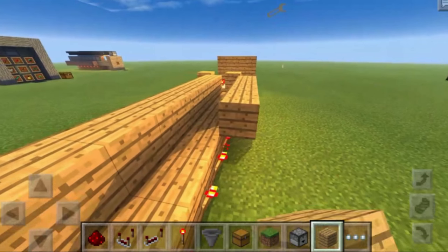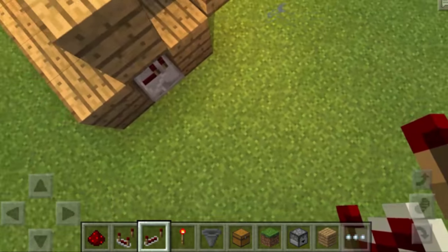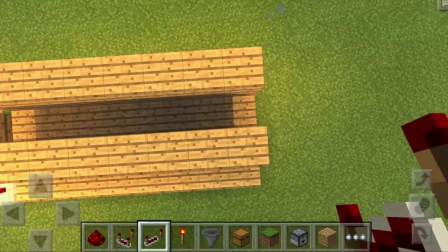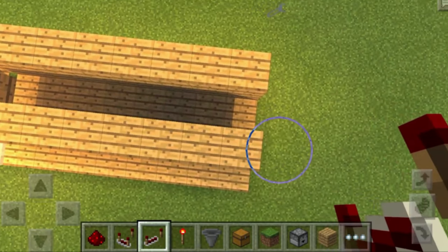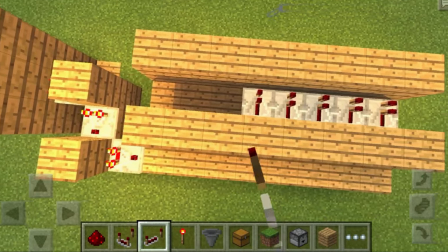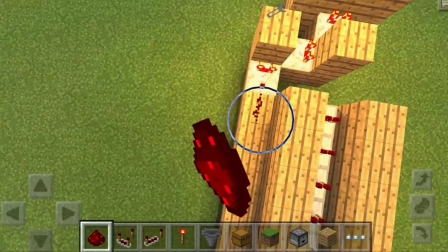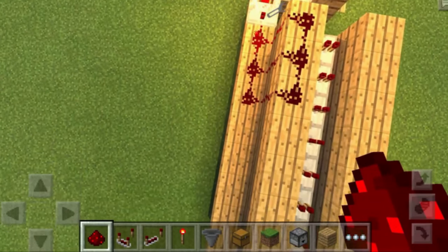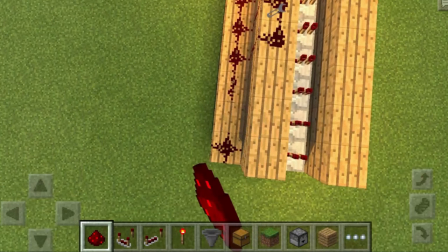Place a block on top of the redstone torch and extend it all the way down to the other side. Grab redstone repeaters and place them going into the block from the block over here — right in between — eight redstone repeaters total. Then grab redstone dust and place it on top of these two blocks, extending it all the way down to the other side.